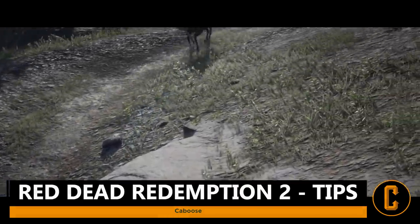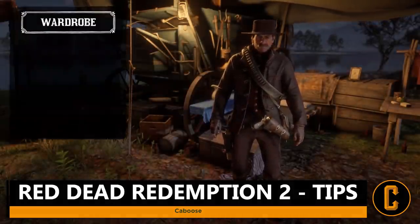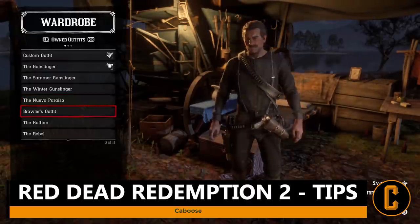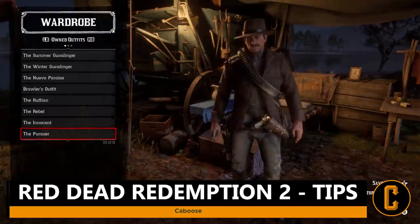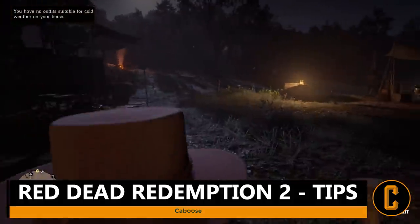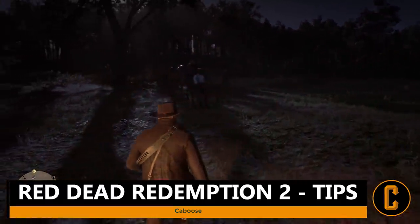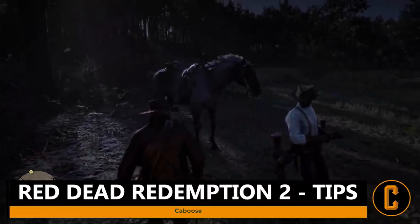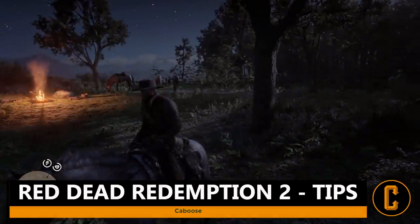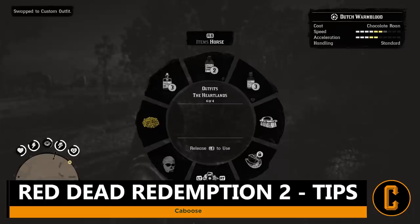Tip number three involves creating outfits. When exploring the open world, you never know where a mission might take you, so always save outfits suitable for both warmer and colder areas. You can swap outfits while on your horse. Consider creating a specific outfit for unlawful activities — covering your face with a bandana alone may not be enough, as townsfolk can recognize you by your clothes, specific weapons, and even your horse.